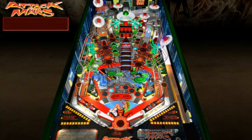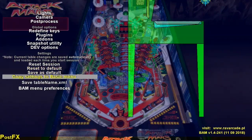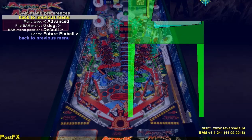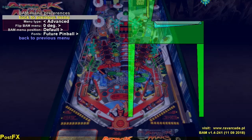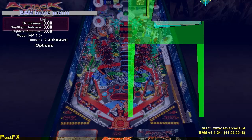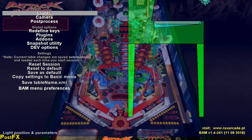So this is how you set up lighting in BAM. When you first start BAM, you'll have the basic menu option. It defaults to the basic menu, and you want to switch it to advanced — that's the second line down, menu type: advanced or basic. Setting it to advanced allows you to access the lighting system in BAM.